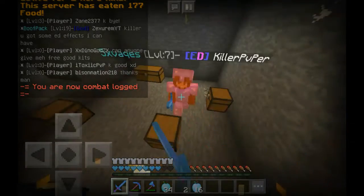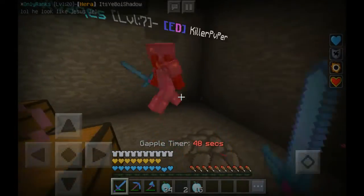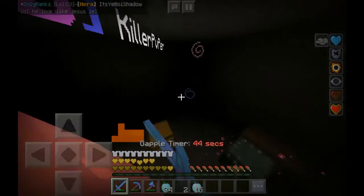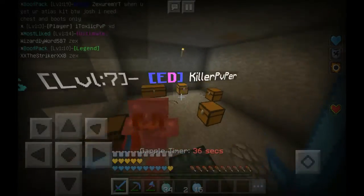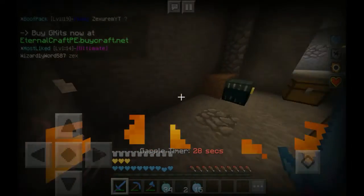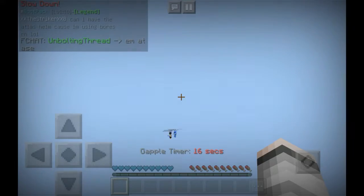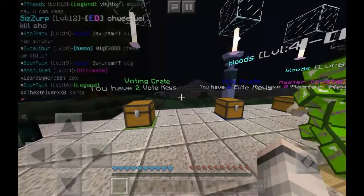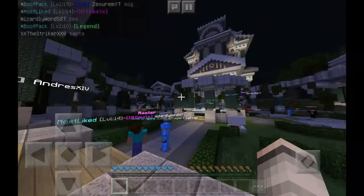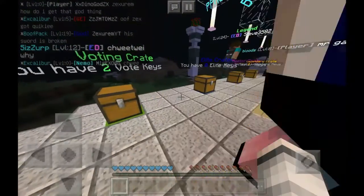Oh my god, it scared me — I died! I do not know what's going on. So basically we just got killed by a traitor. He was in our faction and then he killed us. He had a lot of OP custom enchants on him, which is why we died — we didn't have as good stuff.